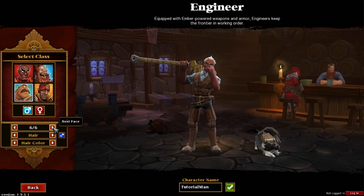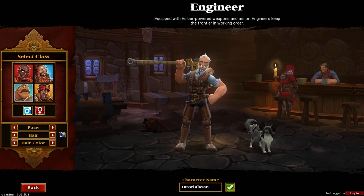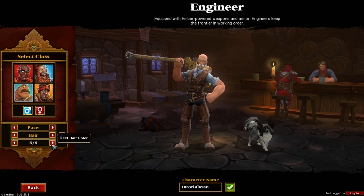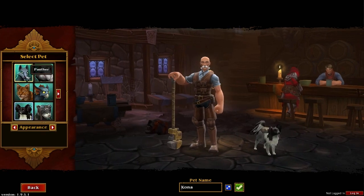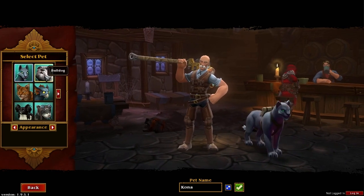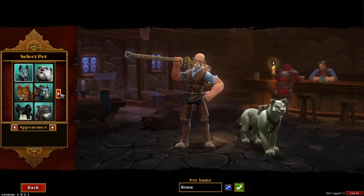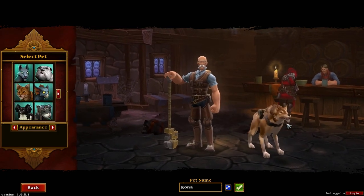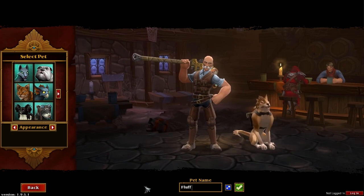For the purposes of this tutorial I'm going to pick an Engineer as they seem to be the general basic class to play — they're the easiest class. We'll go for a bald look; hair colour doesn't really matter apart from the moustache. I'm calling this guy Tutorial Man. Now here we have the pet selection screen. You have eight basic pet classes to pick from, and the differences between them are only cosmetic to start with — so picking a ferret over a panther doesn't give you any stat increases. I'm going to pick a wolf and call him Fluffy.